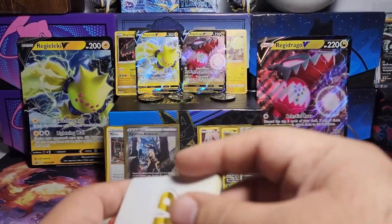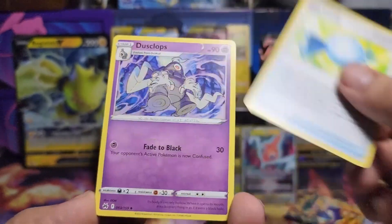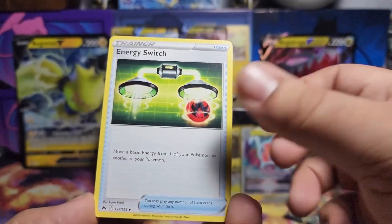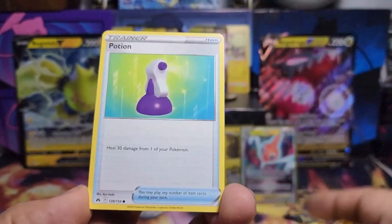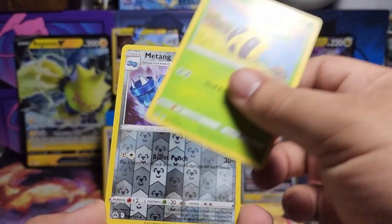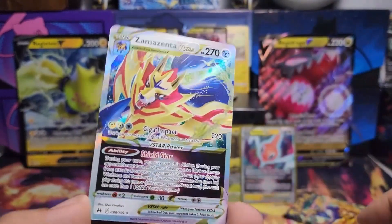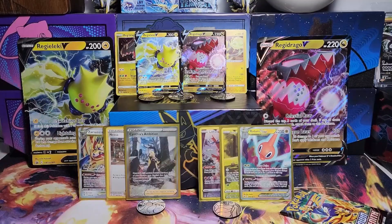I was reflecting the other day on things that have happened in my life. I'll never forget my dad's last words to me. He said, 'Erase my search history, son.' And I did, being the loving son that I am. And I got a Zamazenta V-Star to pay myself back for it.